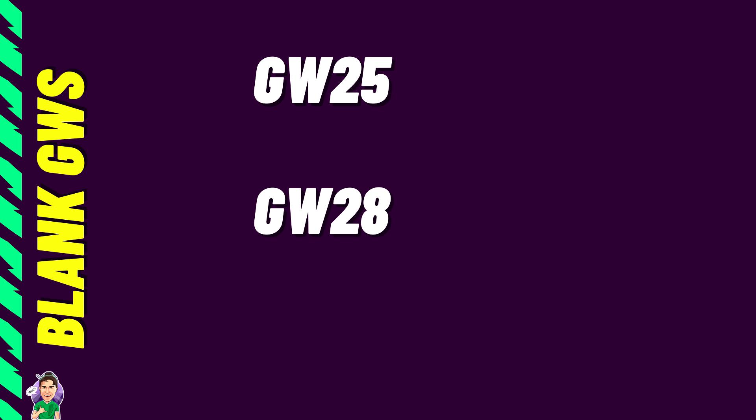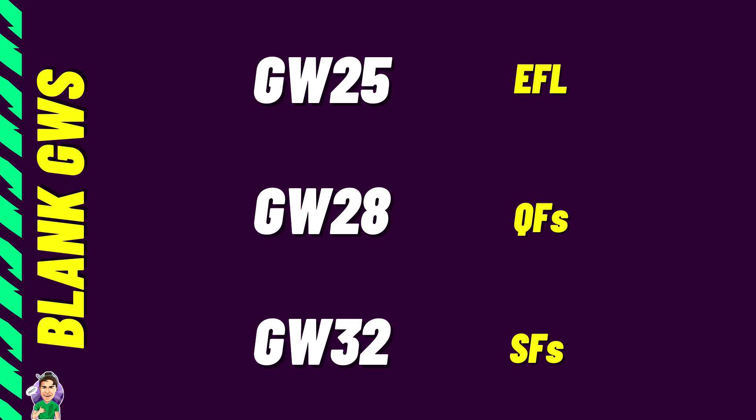Let's go over the blank game weeks — slightly less exciting than the doubles but pretty integral to any chip strategy. There are going to be three big blanks. The first is game week 25, which we already knew about. Then game week 28, which is probably the biggest blank of this season. Finally, game week 32, which is slightly smaller. The reasons: game week 25 is due to the EFL Cup final, game week 28 due to the FA Cup quarterfinals, and game week 32 due to the FA Cup semi-finals.